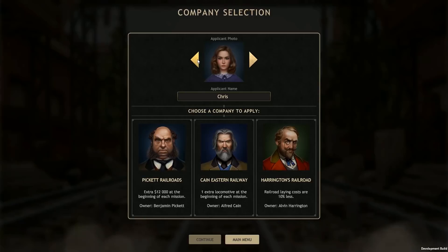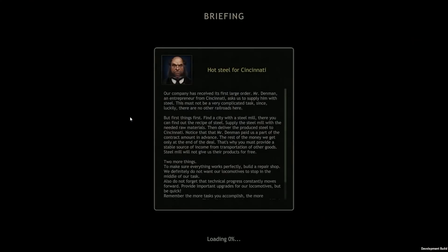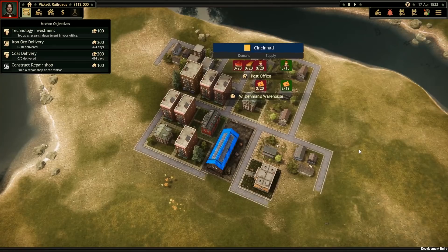Now that the tutorial is finished, the real game begins. To start out we're not actually running our own railroad corporation — we have to learn the ropes by working for someone else. We can choose between three companies, each with their own perk. Money is always useful, so let's work for Picket Railroads and get twelve thousand dollars at the beginning of each mission. In Railroad Corporation you'll need to work on a whole network of supply and demand — there are dozens of different resources, some of which you'll need to combine into others.